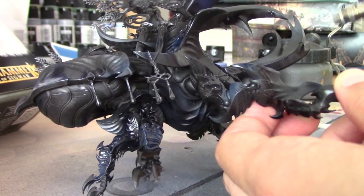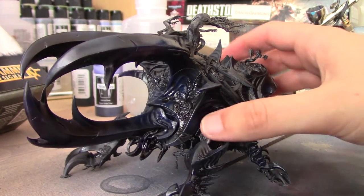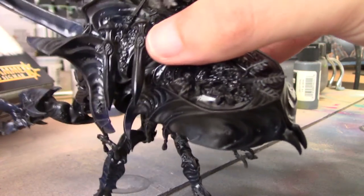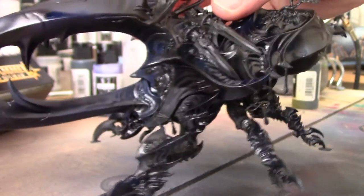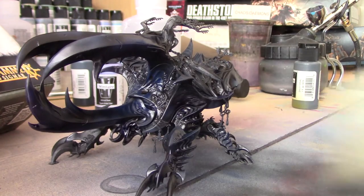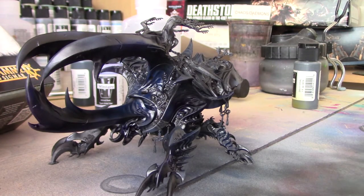Just work your way around the model wherever you want the purple areas to be. With the purple complete we now have the blue, dark blue, and purple areas done on the model. You can see it's quite subtle and where it catches the light you can really see it — that's the sort of effect we're looking for. So far so good.